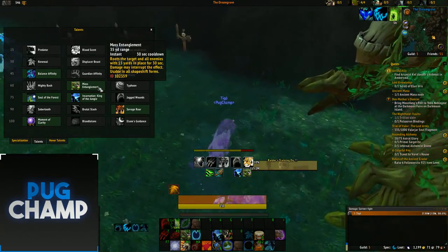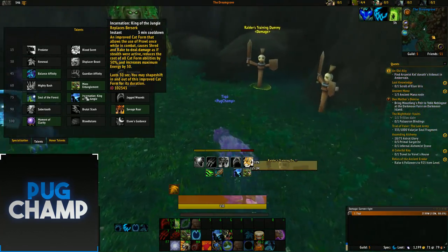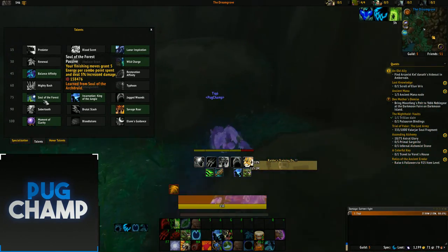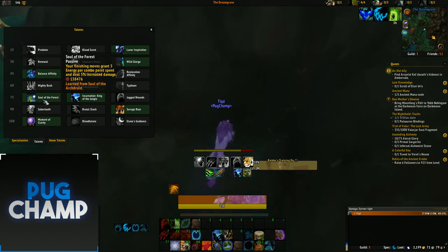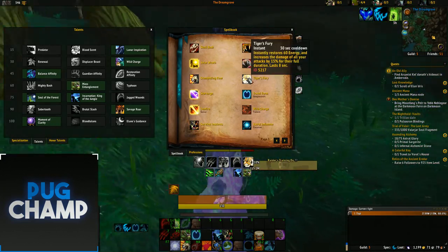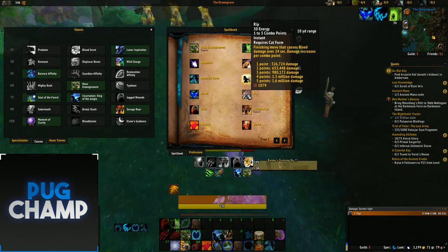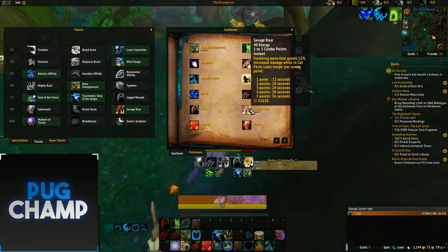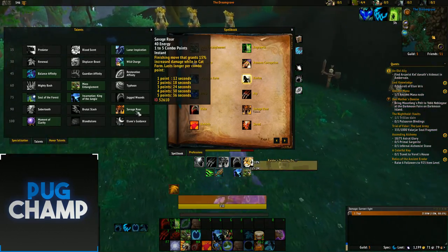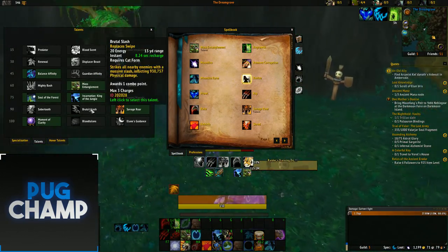The next talent is down to you. I like taking Mass Entanglement because it CCs more and it's stronger than Typhoon. You have to take Incarn because I'm using Soul of the Arc Druid. I've also got Soul of the Forest because it increases my DPS when I do my Savage Roars and Rips — it's kind of like Assassination. You want to keep up Rip and Savage Roar so finishing moves deal more damage. Savage Roar grants 15% increased damage, and with Soul of the Forest my combo points deal 20% more damage.